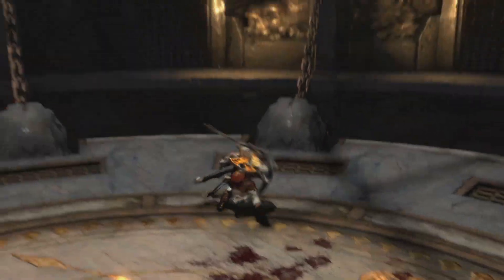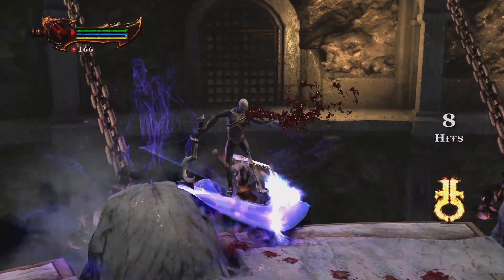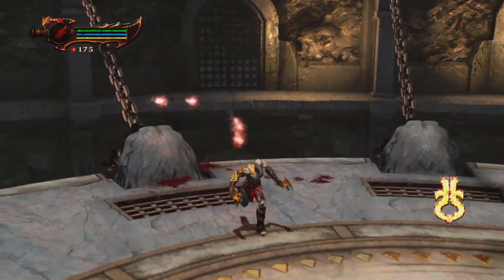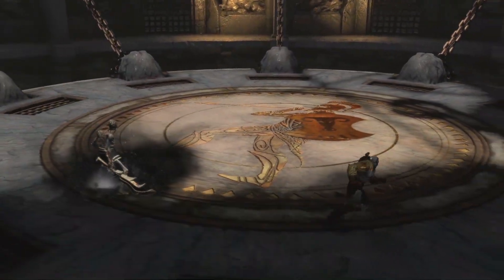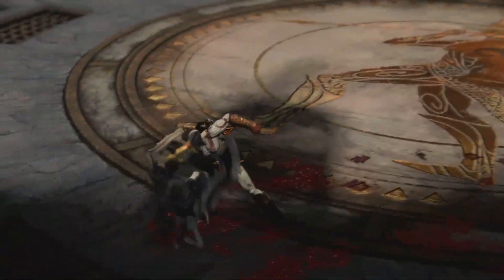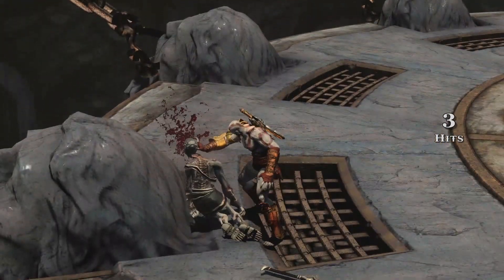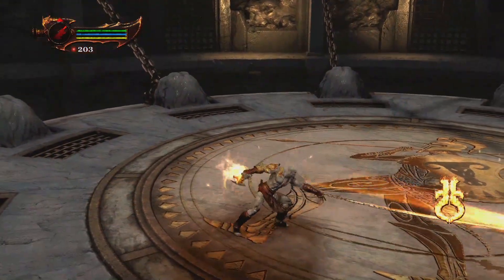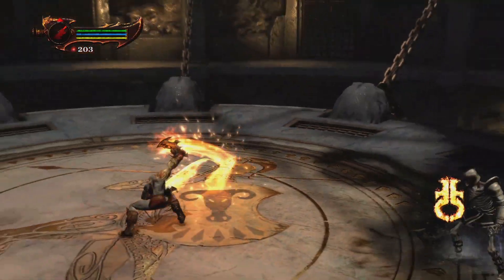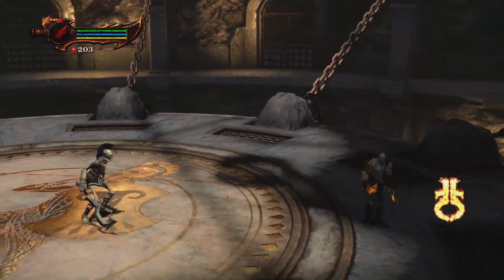Why did he go for the grab here? The enemy was perfectly in position. I'm gonna demonstrate one more time with this enemy and then jump to the Olympus Legionnaire. The enemy's perfectly in position. I don't know if Santa Monica devs are gonna be watching this, but I hope Jason McDonald watches this somehow to try to go around and fix this.